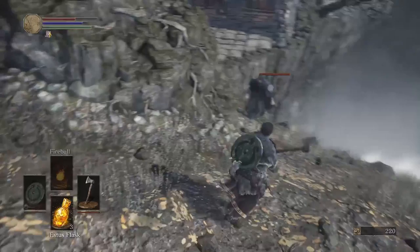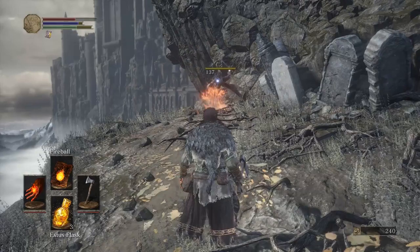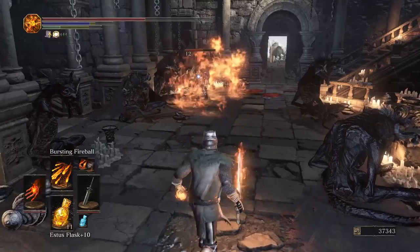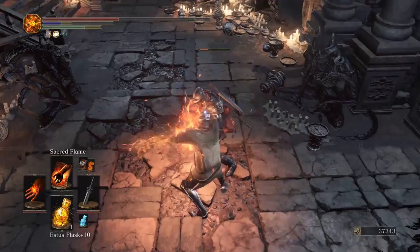The pyromancer class is what you'd expect — a fire caster. At first, you start off with a small fireball and are allowed to throw that. But after a while, you get a lot stronger spells and find a caster who will teach you those — stuff like vomiting boulders, larger fireballs, maybe lava. All of that is in the game.